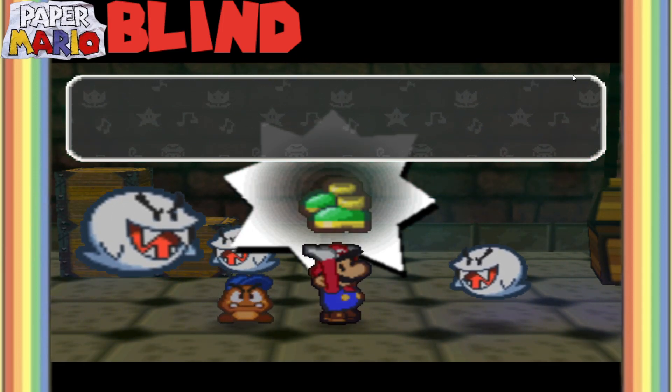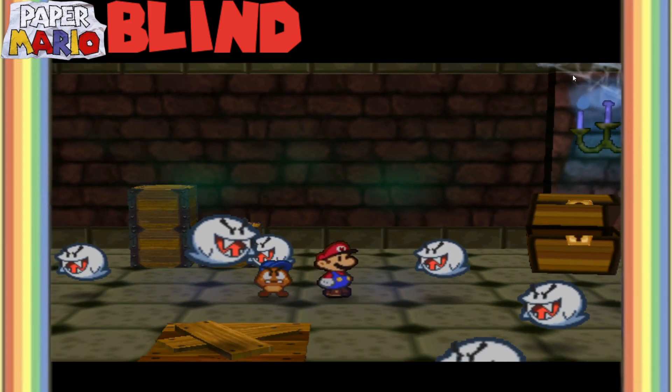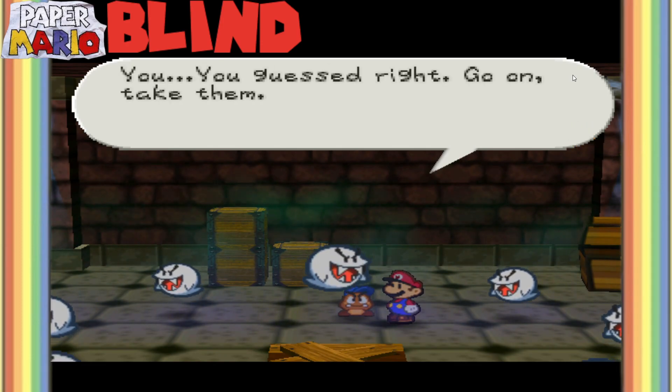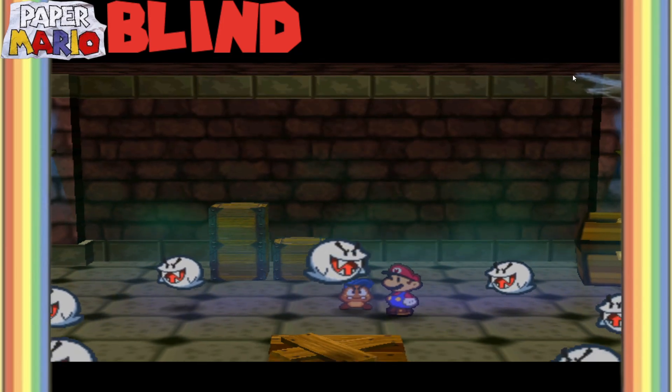You got the Super Boots. The attack power of Mario's jump has increased. Now you can do the spin jump by pressing A in the air again. Boo-hoo! Gasprite, go on and take them. Oh, boo - Lady Bow is really gonna flip out on us.